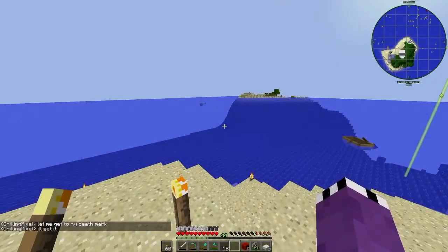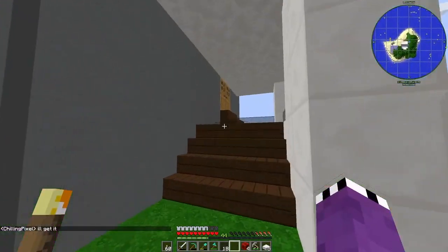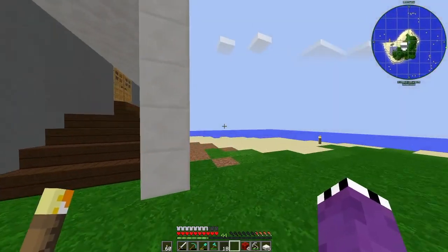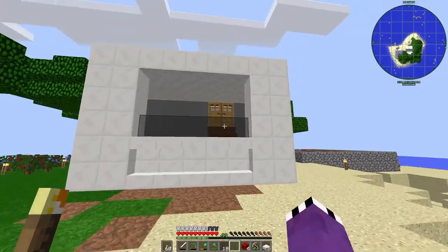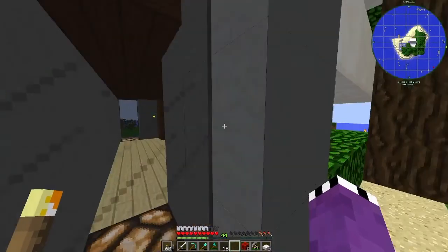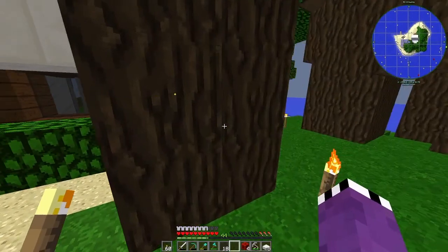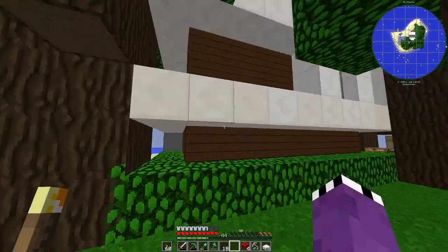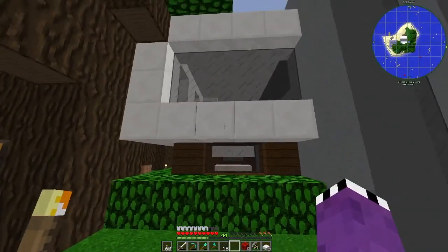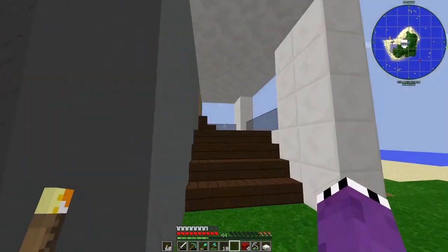Alright guys, this is it — I am very happy with this build. Let's go around the outside first. We've got the front door, the front porch, a window into the downstairs, another window on the side, and one up top. The whole building is wrapped with this quartz frame and then these leaves, which I think looks very nice. All my stuff is here for now but I'll have to move it later. Let's go inside.